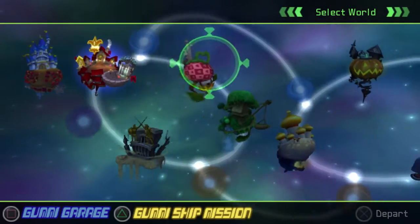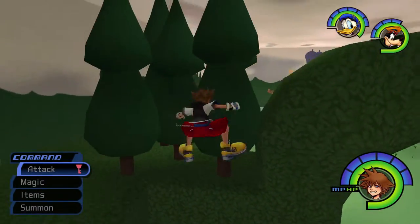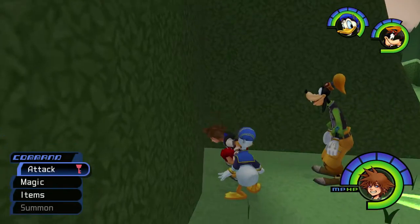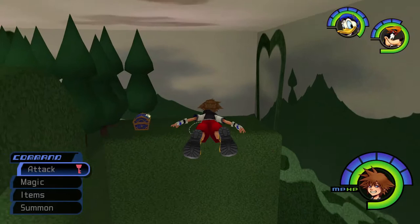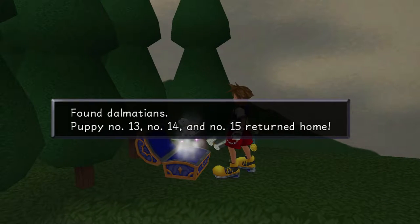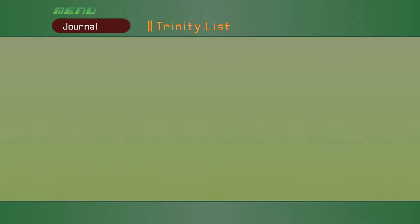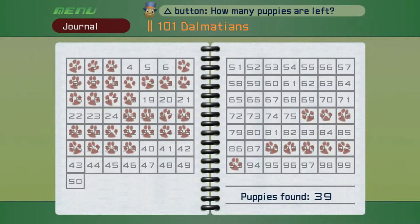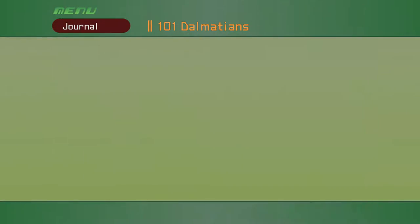What we're actually going to be doing today is relatively simple. We're going back to all the previous worlds that we visited and we're going on a massive treasure hunt. And by treasure, I mean we're going on a hunt for Dalmatians. So we're going to be going back to all the previous worlds, collect whatever treasure chests we can find, and hunt down the remaining Dalmatians before returning to Hollow Bastion.